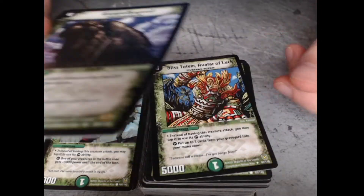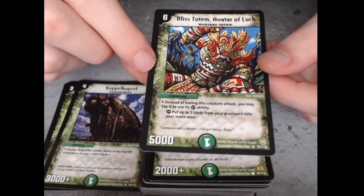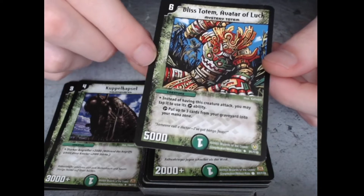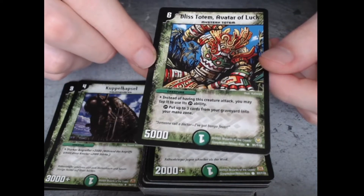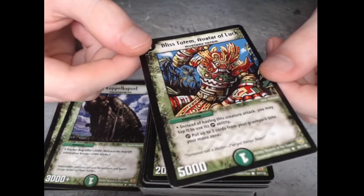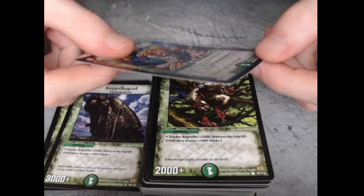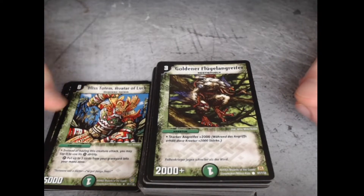This one gives basically plus 2000 with your attacks — pretty strong. But it's the same as before: if you tap it and use the ability, the enemy can choose it as a target and attack it with his own creatures.